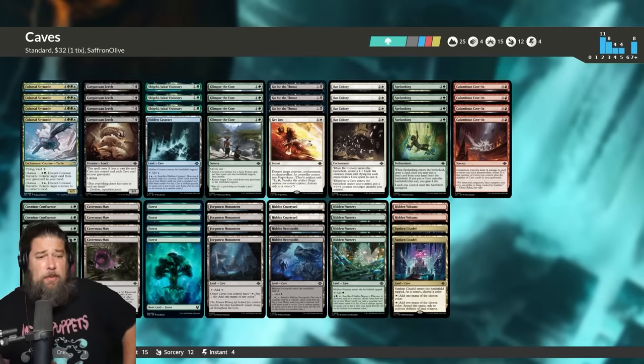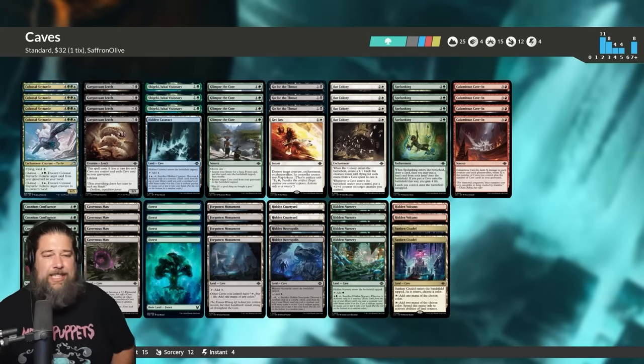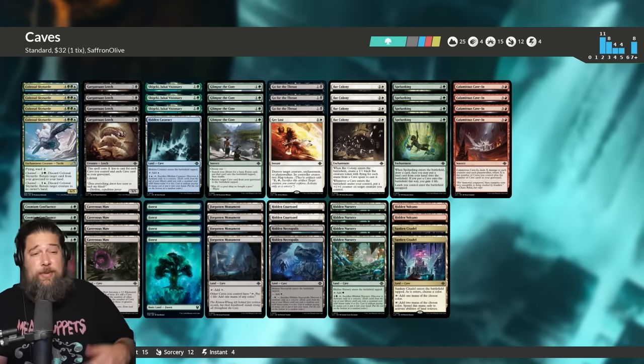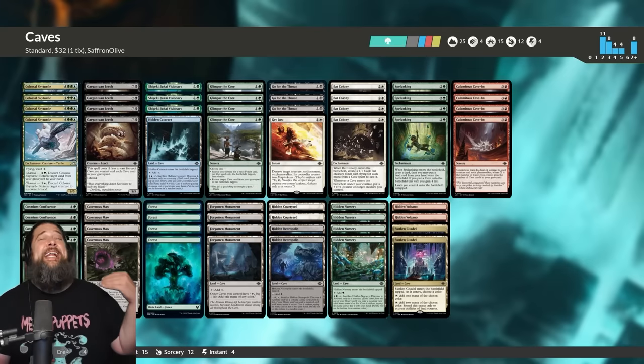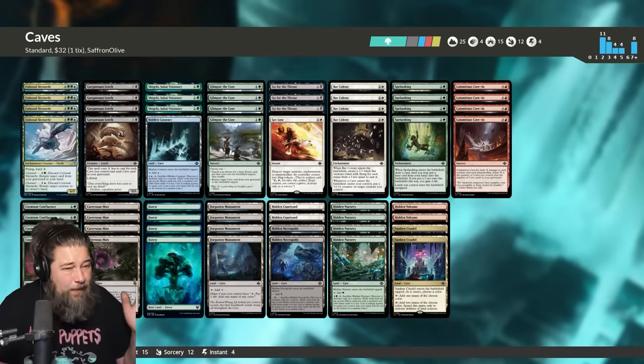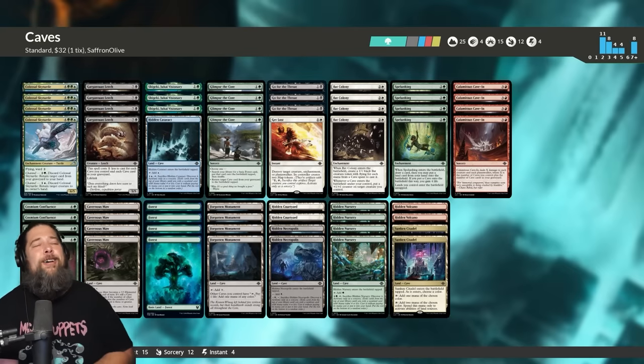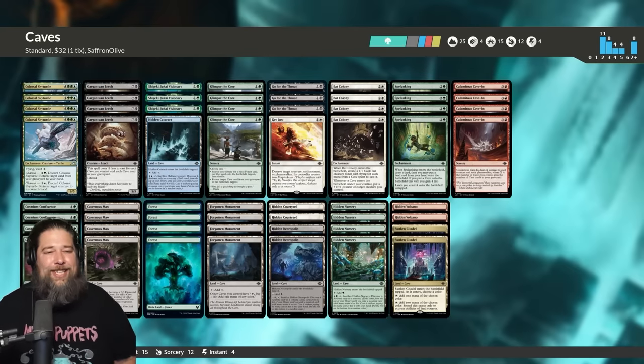I thought the deck performed really well. Most importantly, it is ridiculously cheap to put together. So if you're looking for a really good budget deck for Magic Arena or for paper, caves seems like a really sweet option for a new standard format. That's been our first Lost Caverns of Ixalan Budget Magic. Thanks for watching everyone, I hope you enjoyed it, and I will talk to you soon.